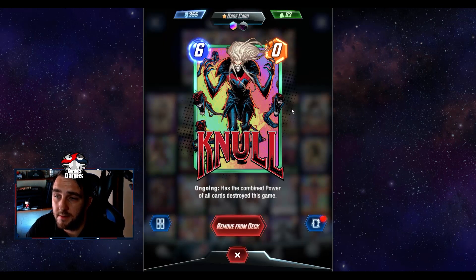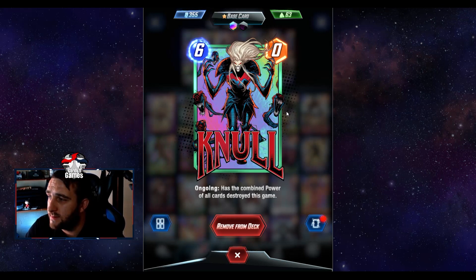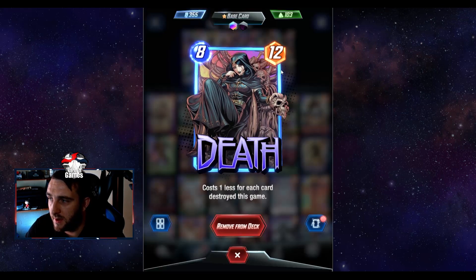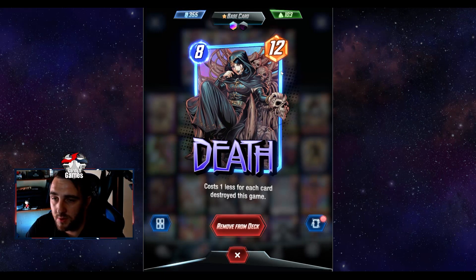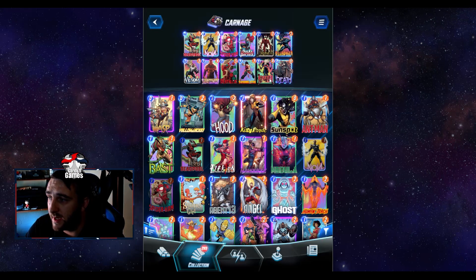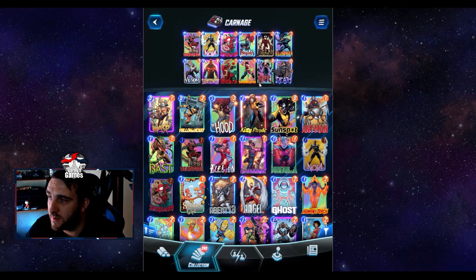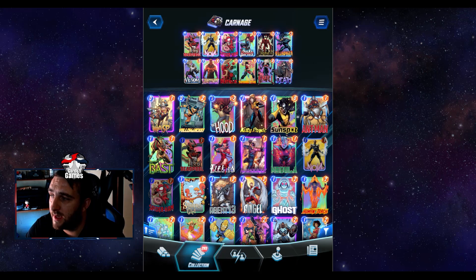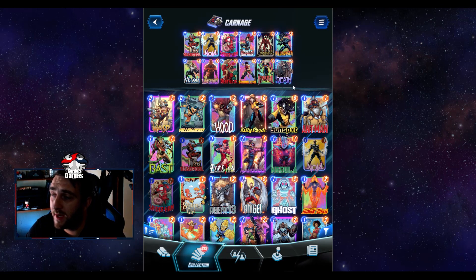Moving on to Knull — it's obviously the MVP card overall. Sometimes it doesn't do much if everything's been negated, but it has the combined power of all cards destroyed this game, yours and your opponent's. The more things you destroy, the bigger it gets to the point they can't contend it. It's a six-cost, zero-power base, so on turn six it's normally your only play — unless you also have Death. Death costs one less for each card destroyed, so if you can destroy eight cards it costs zero. Turn six you can play Knull, Death, and Sabertooth in different lanes, giving you a lot of board presence.